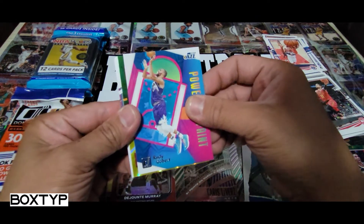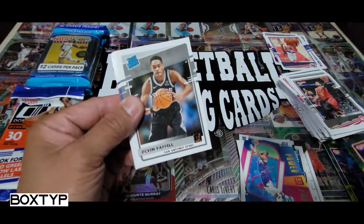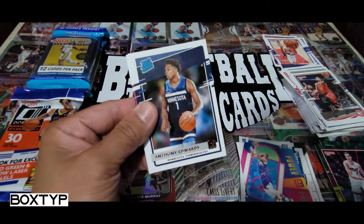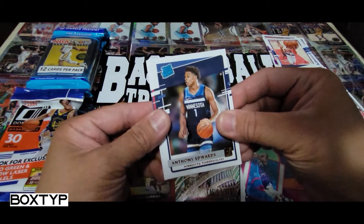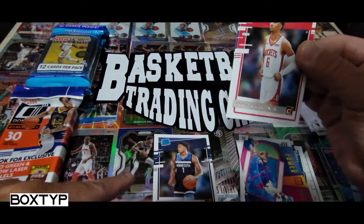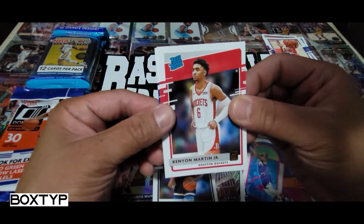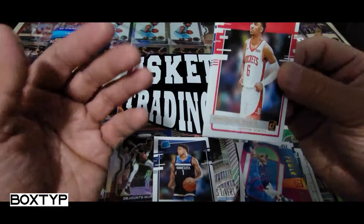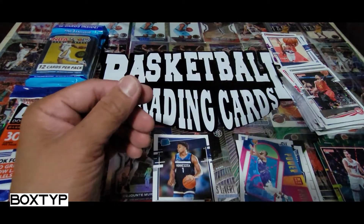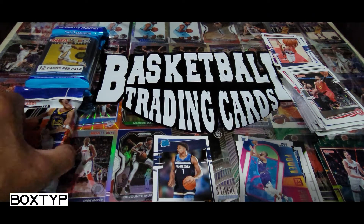Let's see — Devin Vassell rookie, Obi Toppin, and at least we got an Anthony Edwards rookie and Kenyon Martin Jr. I think I have like six or seven of these because I always say this — whenever I open Donruss I always get the Edwards rookie base card, always. And we also got Elijah Hughes.